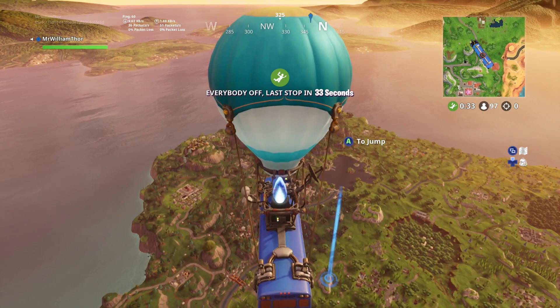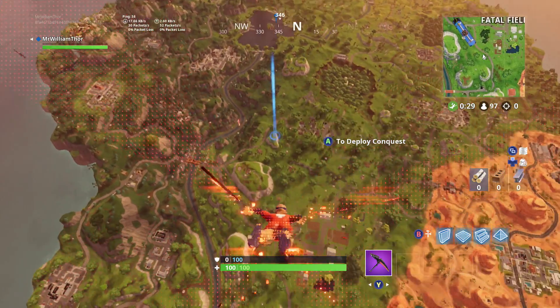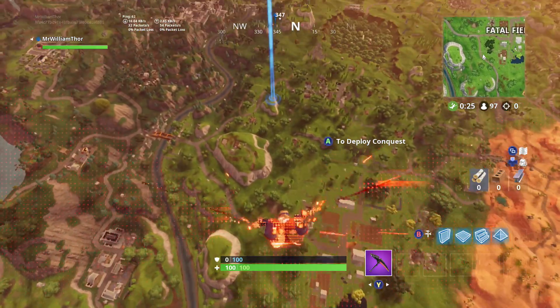What is up guys, Mr. Willamthor here. In this video I'll be showing you how to complete the challenge 'Search where the Stoneheads are looking,' part of the Season 5 Week 6 challenges. A Battlestar can be found to the southwest of Salty Springs.